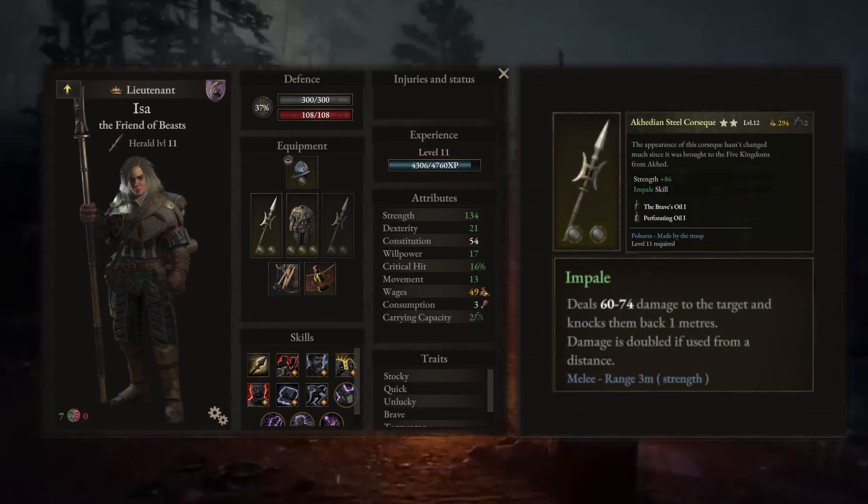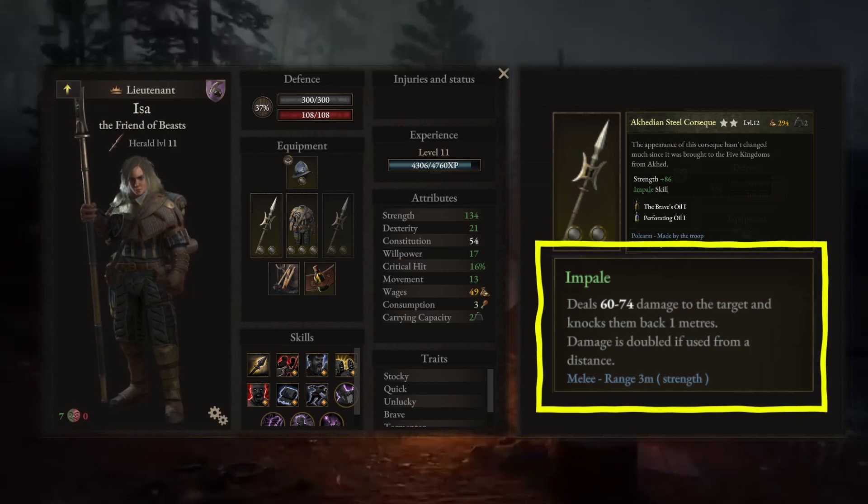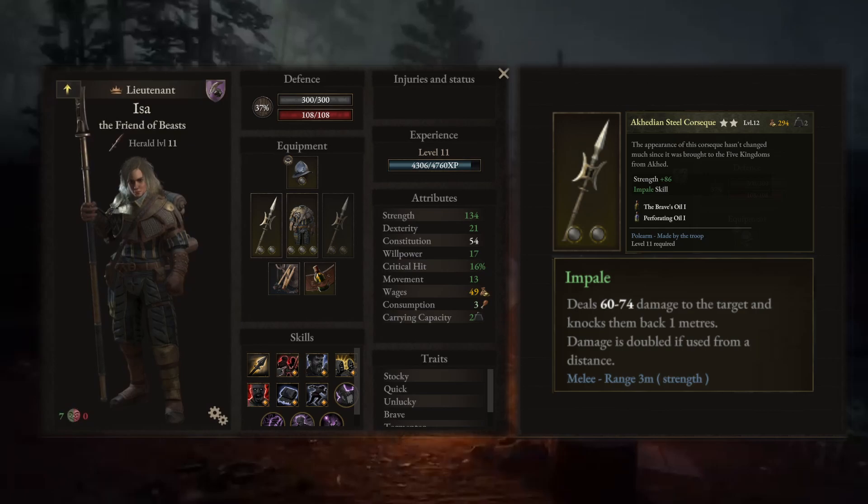For this role the best class is the spearman. As a weapon we need one with impale. This ability makes you knock back an enemy, which can be useful both to protect your teammates and to provoke an attack of opportunity when used in combination with other skills.